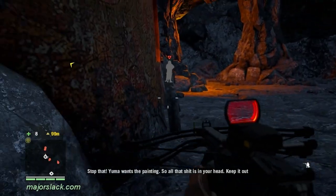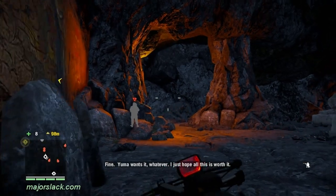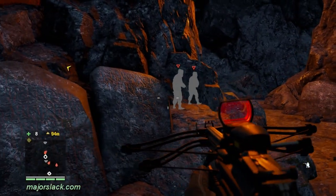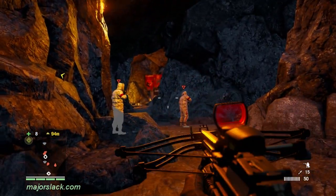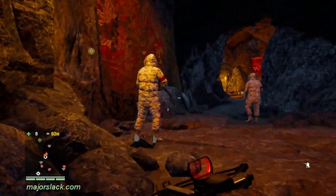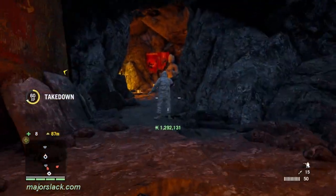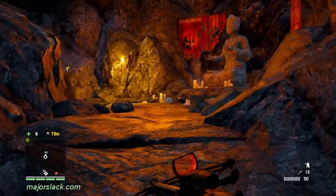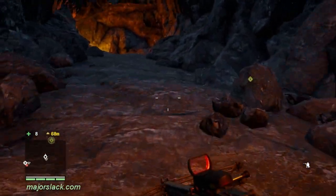These guys got a little suspicious but still undetected. Do a rock lure on these guys, getting both turned away from me. See if I can get a knife throw, takedown, knife throw, takedown combo here - setting them up nicely. Takedown, knife throw, takedown. And that's this area down and out.